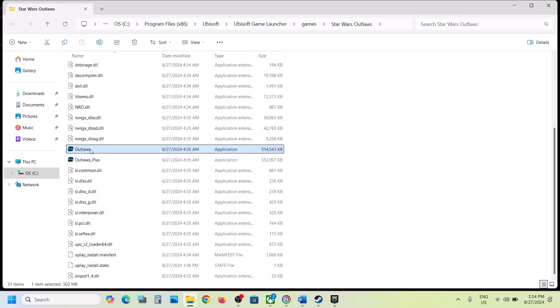Hit Apply, click OK, make a double click, and launch the game. If still not working, do the same thing with the second exe file in the installation folder.